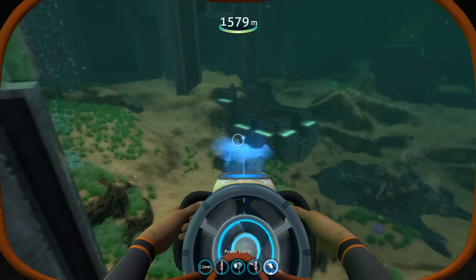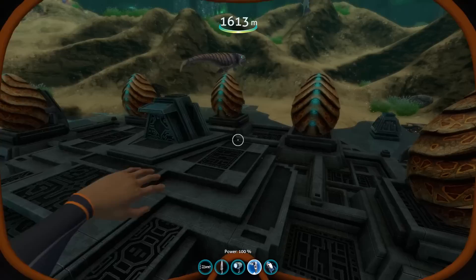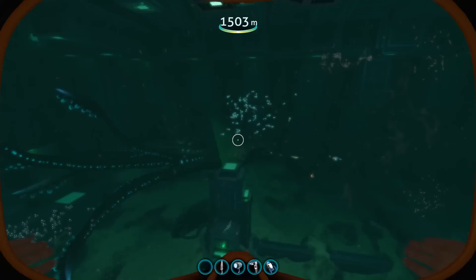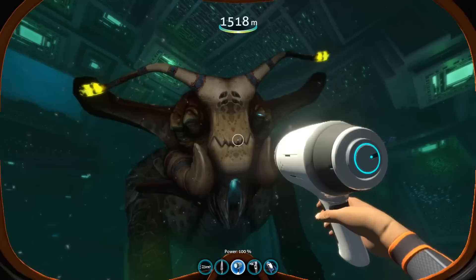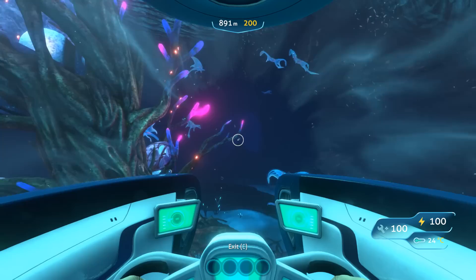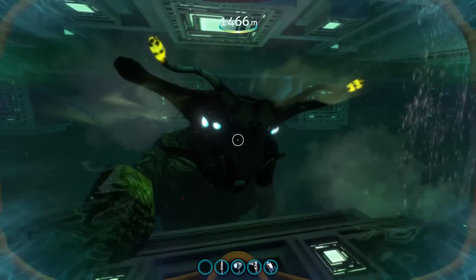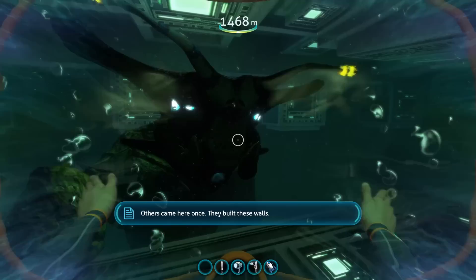For as interesting as this creature is, we don't actually have that much information on it, mostly because this is supposed to be the final surviving member. But there are a few conclusions we can make based on the databank entry and its current behavior. Based on their size alone we can presume that these things would probably live in pretty solid depths, only coming up to the surface to feed on microorganisms. Based on the databank entry it is also very likely that they lived similarly to whales in what you would call herds, with the family sticking together until the children were old enough to take care of themselves and start their own herds. This particular individual found within the aquarium is incredibly old — in fact the estimate is around 1600 years, well past the usual lifespan of the species according to the analysis.